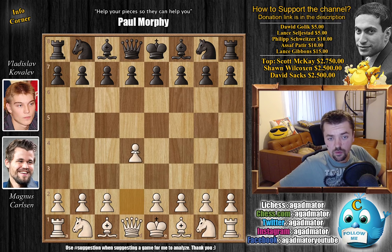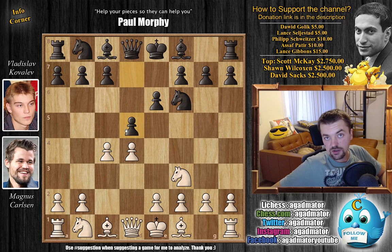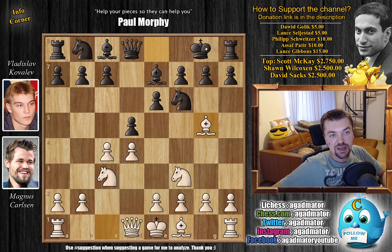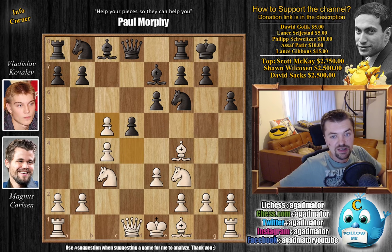Magnus opens with d4. Kovalyev responds with knight to f6, then c4, e6, knight to f3, and d5, transposing into the Queen's Gambit Declined. We have knight to c3 and bishop to e7, bishop to g5 by Magnus, then castles, e3, h6 pushing the bishop back, bishop to f4, and now c5 — going immediately for the center.